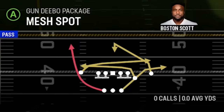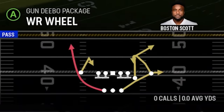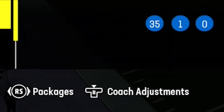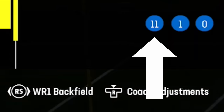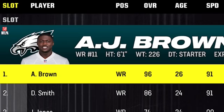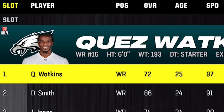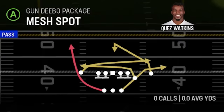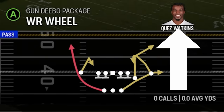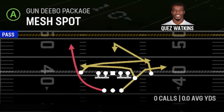The last route is out of the Debo package. The route itself is a typical wheel route, which you can get out of either the mesh spot or the wide receiver wheel. But the best part is — if you hit the right stick in your packages section and go to wide receiver one in the backfield — that puts either your best or fastest receiver at the running back spot to run this route. AJ Brown is my best receiver, but for this package I really want my fastest receiver in that WR1 spot. So now I have a 97-speed running back — and Quez Watkins is the featured back in this formation.